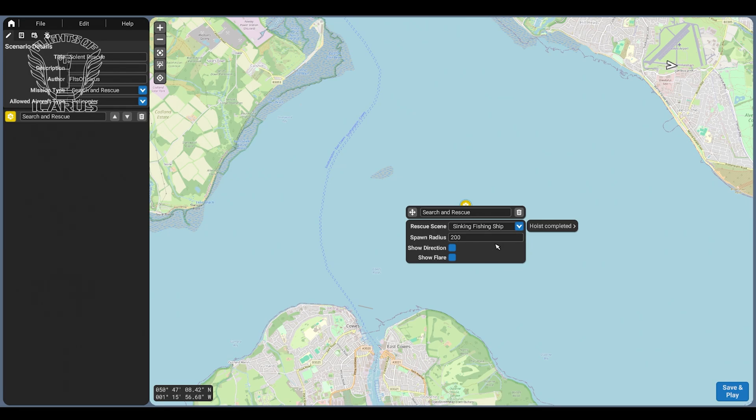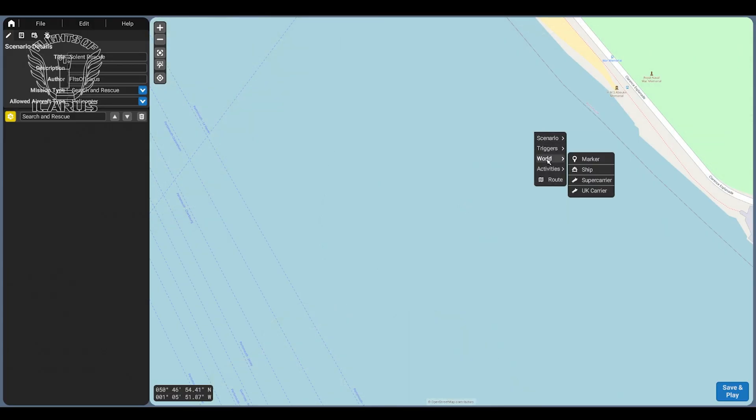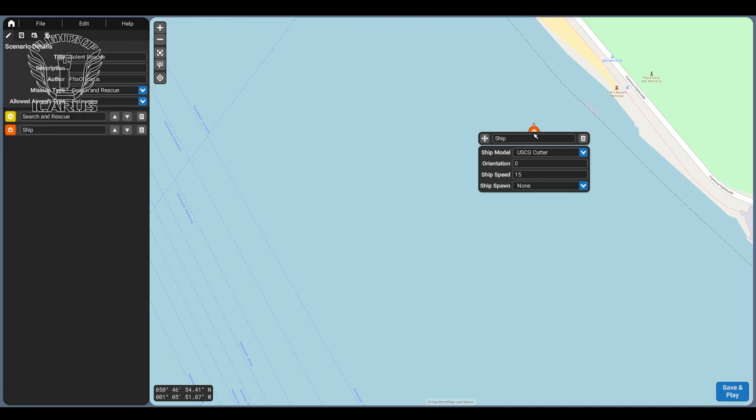Next let's look at the world options. This lets us add 3D objects to the world like ships. Some you can even set as spawn points so that's where you appear when you load into the mission. If you have the supercarrier or UK carrier packs you can add these as spawn points too, although I've found that with the supercarrier the MH-60 tends to fall through the deck in the hangar. You can also set the orientation of the ship as well as speed — let's leave it stationary for now.